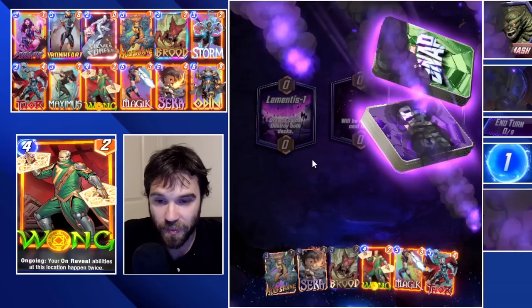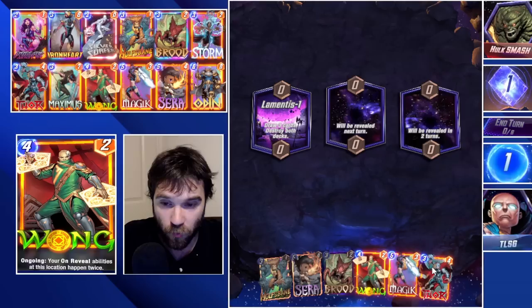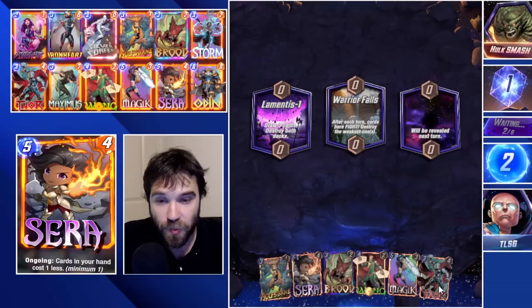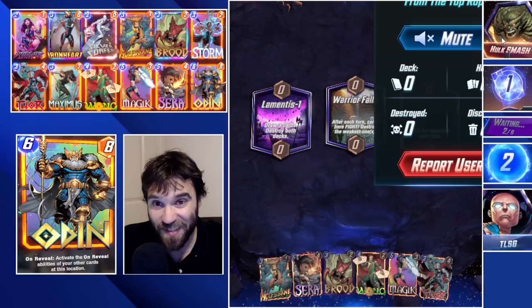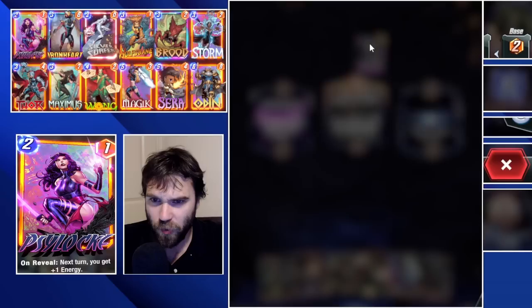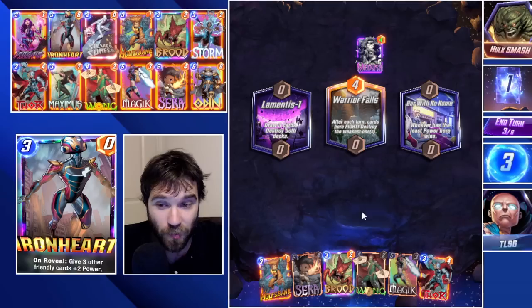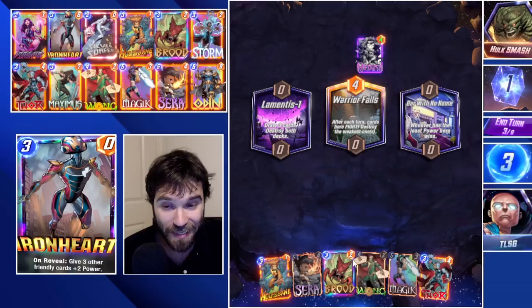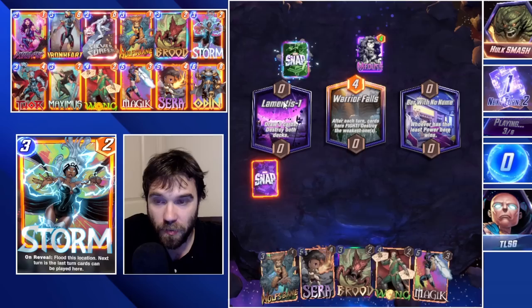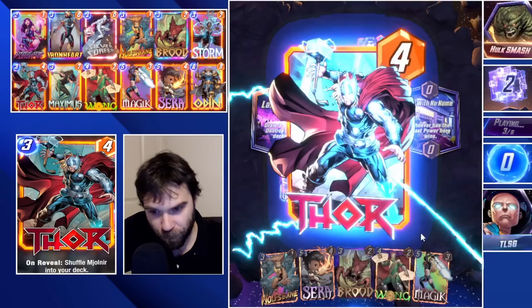Next up we have Hulk Smash. The first location is Lamentis. We have our Wong and Thor so we can make a pretty big Wong lane, and a pretty big play with Wolfsbane as well, though we don't have any of our buff cards. The far right location is Bar With No Name, so it comes down to whoever can push the biggest power. The opponent plays Medusa into Warrior Falls - strange seeing anyone play Medusa. I'm going to go ahead and snap off of that.